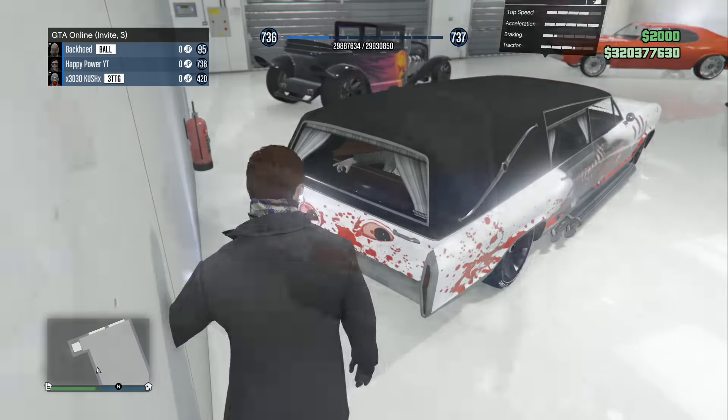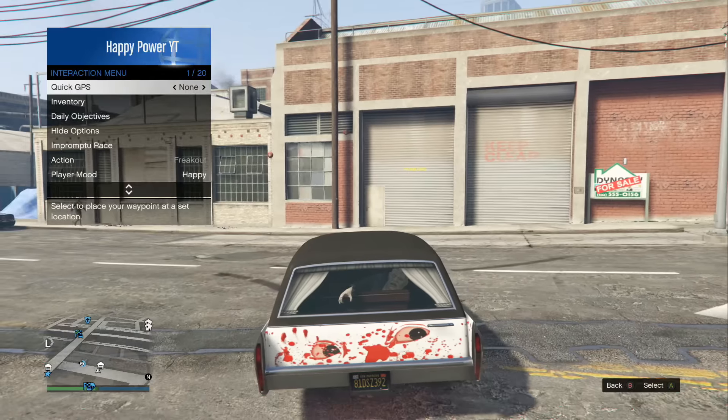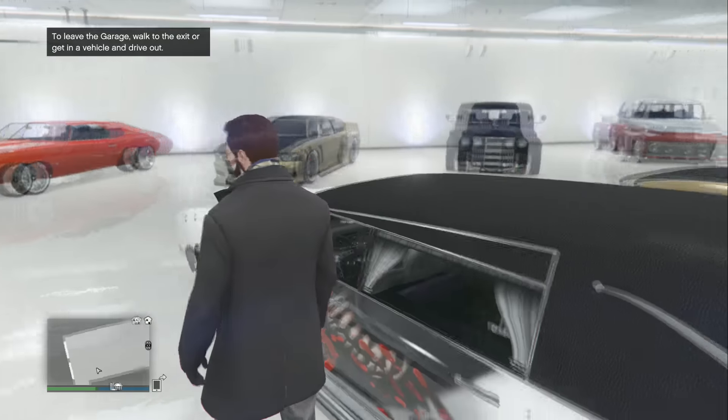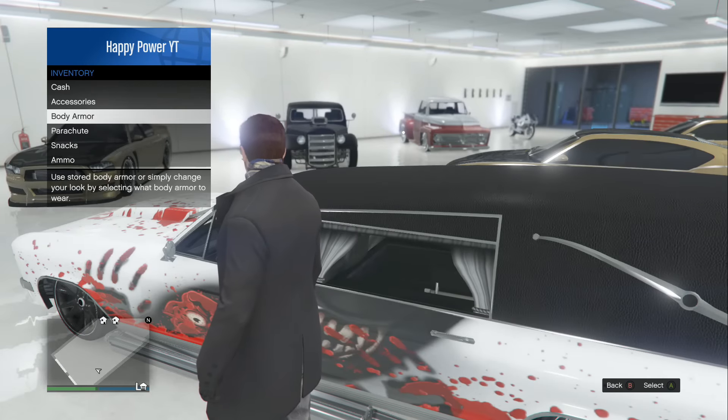Alrighty guys, welcome back — I'm going to get right into this. The very first thing you guys have to do is take this brand new Halloween Hearse into your garage. Get inside of it, take it outside, then go ahead and drive back inside your garage. The reason we actually do this is because without doing this we can't actually perform the glitch, so make sure you guys drive it outside then drive it back inside to start doing the glitch.